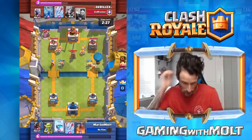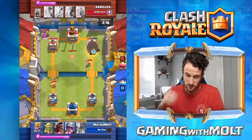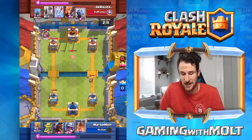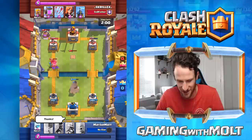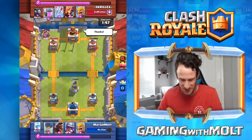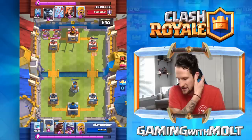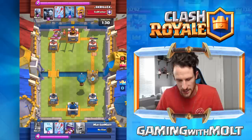We've got our freeze spell ready. He's got minions so we arrow those, and get off two hits on that tower. Then I see the mortar come down — two in a row, seriously. We drop off goblins to take it down. He builds it directly in front of the tower, which actually makes it easier for me to take out. We start a push from the back; he's got his minion horde ready, thinking we'd balloon from the start.